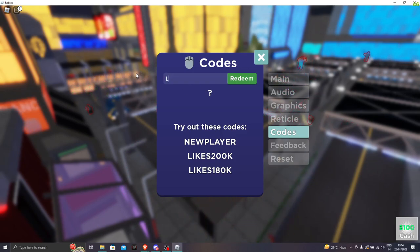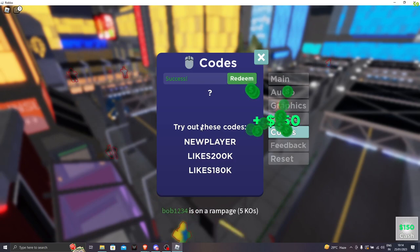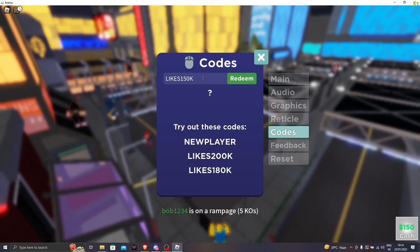The next code is likes165k. Let's go and click redeem — we got 150 bucks. And then we're going to go for likes150k. Let's go and click on redeem. Success — we got another 150 bucks.